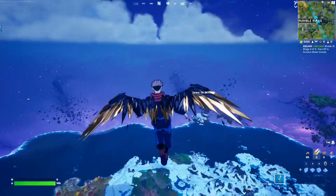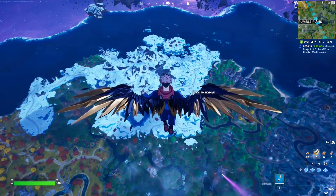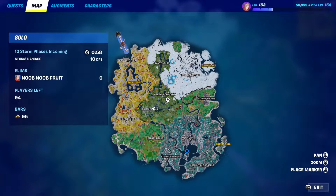The best way to do it is to literally just jump off the battle bus and chill in the air. Simply wait for the first zone to appear — it appears in one minute — and once it appears, all you have to do is go to that zone.